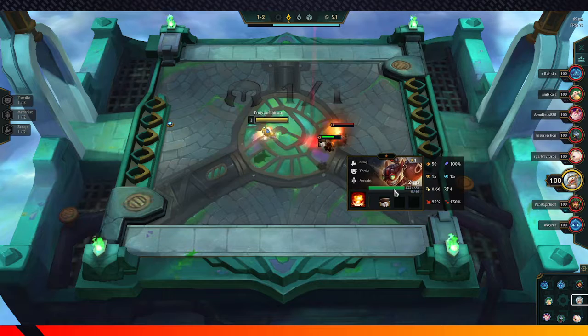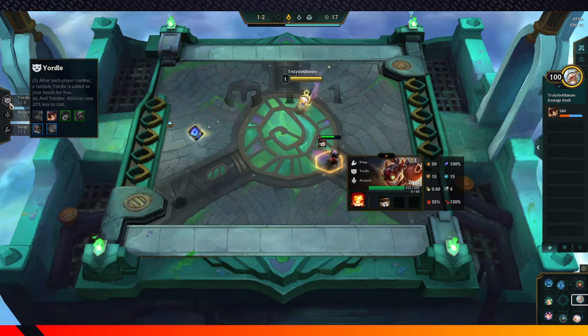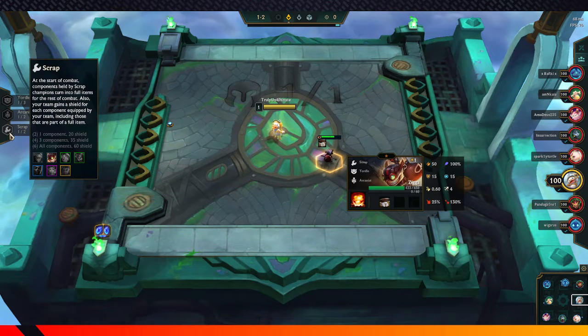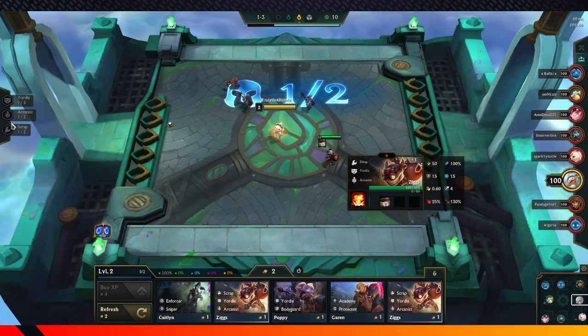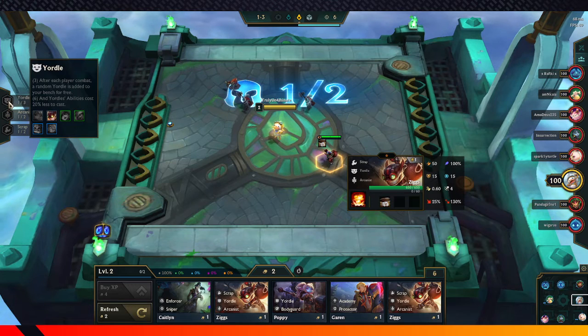So Ziggs here — this little rat dude — he's a Yordle. He has bonuses. He's a Yordle, a Scrap, and an Arcanist. So he gets the Scrap bonus, which is displayed here. The Arcanist bonus, which is displayed here. And the Yordle bonus, which is displayed here.